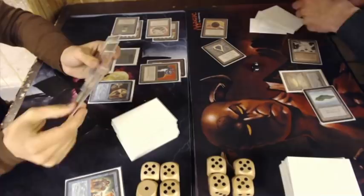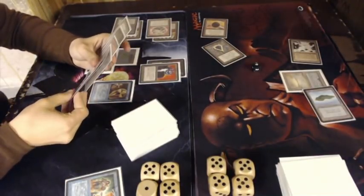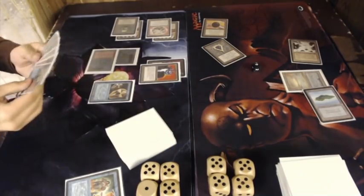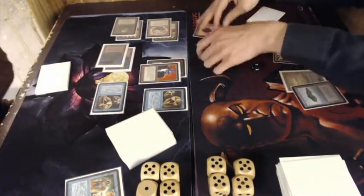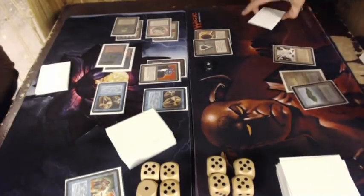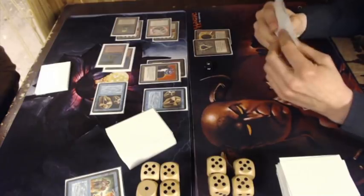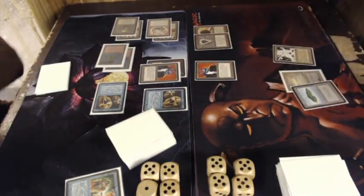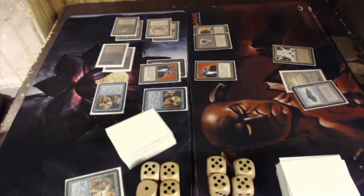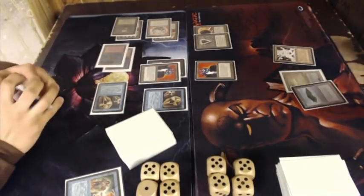Maybe you know Florian — he recently worked with Beasts of the Bay, a very interesting old school community with their own YouTube channel. Florian did some deck techs for them, so I'll have a link in the comments below. Back to the game: Leo played a Copy Artifact over the Suichi, so all of a sudden he has two 4-4 creatures. There's a Suichi from Florian, and he's playing it with mana from his Mana Drain — he still had 4 mana left.